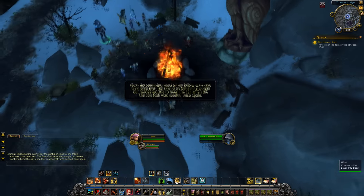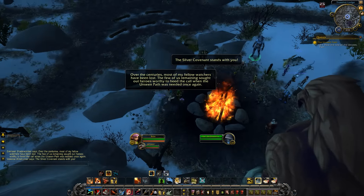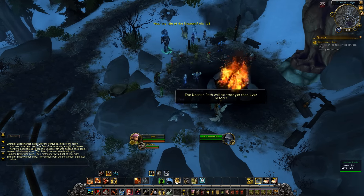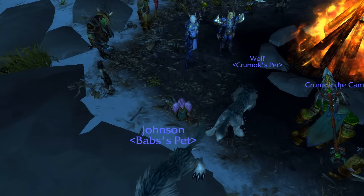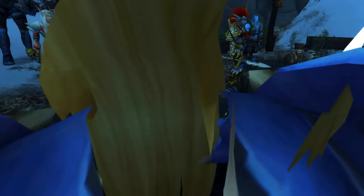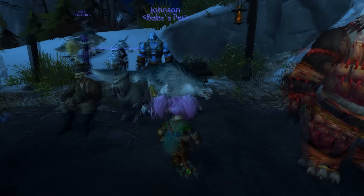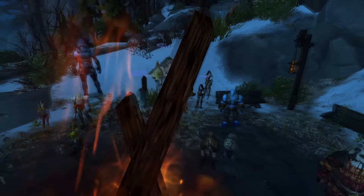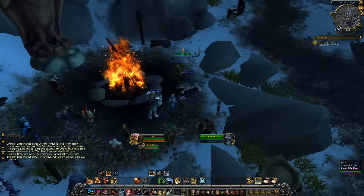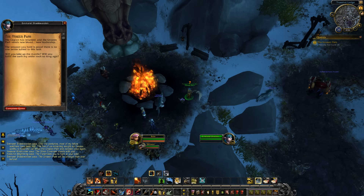Scrolling text — oh my god. Though the centuries most of the fellow watchers have been lost. The few remaining sought out heroes worthy to heed the call when the Unseen Path was needed once again. The Far Striders vowed to fight at your side. The Unseen Path will be stronger than ever before — look at the collection of all the bros, let's see who's here! We've got some Night Elves, some Blood Elves. 'How may I help? The Legion's return — the Unseen Path needs new blood, new leadership. The weapon you hold is proof there is no one better.' That's it — I'm the leader then!